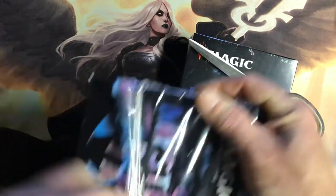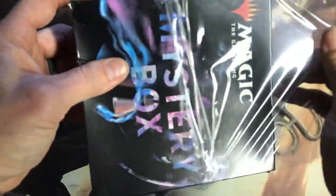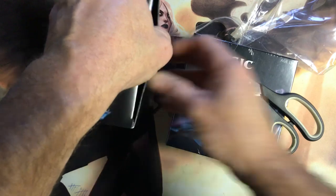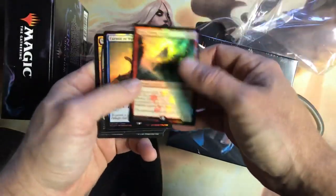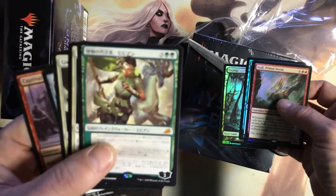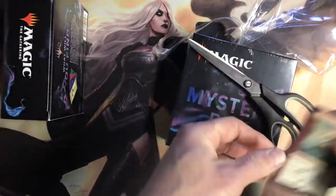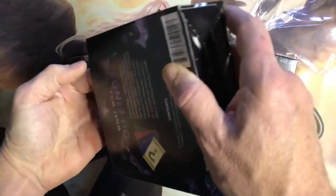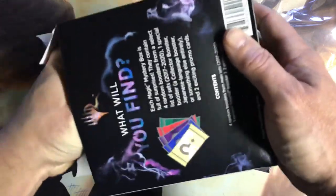The last one we got some Ixalan, Amonkhet — not our devastation, I ended up pulling a — got them right here. That's the good stuff we got out of the last one. The Vivian's kind of cool but it is foreign, so that makes it worth a little bit less money. That's gonna be our best pull from the last one — foreign makes it worth a little bit less, but we saw the pack on that one.